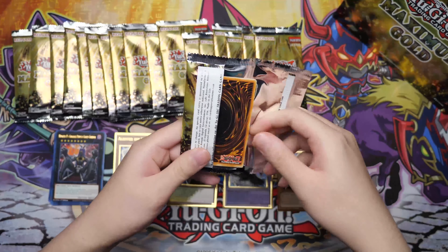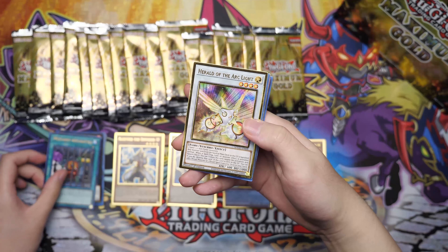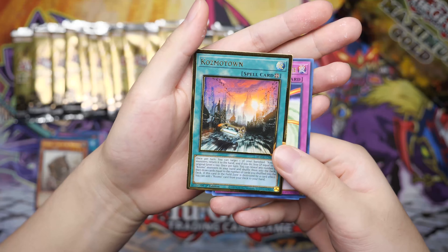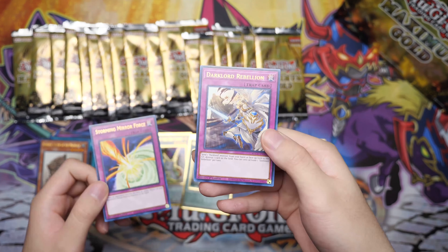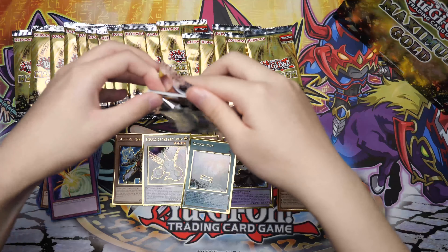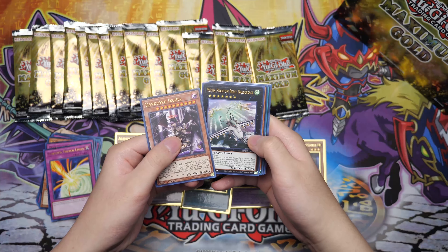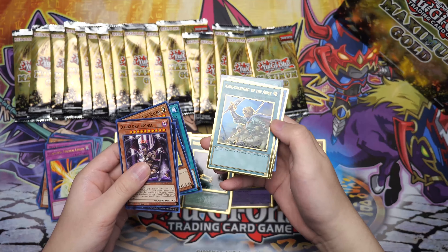Mistaken Accusation. We got the Herald of the Arclight — nice. Definitely one of those cards that really shines. Statue of the Drought, Miracle Contact, Cosmotown, and then we got our Storming Mirror Force and Dark Lord Rebellion. Dark Lord Exchill, Mecha Phantom Beast Dracosack, Barrier Statue of the Heavens, Foolish Burial, Reinforcements of the Army.